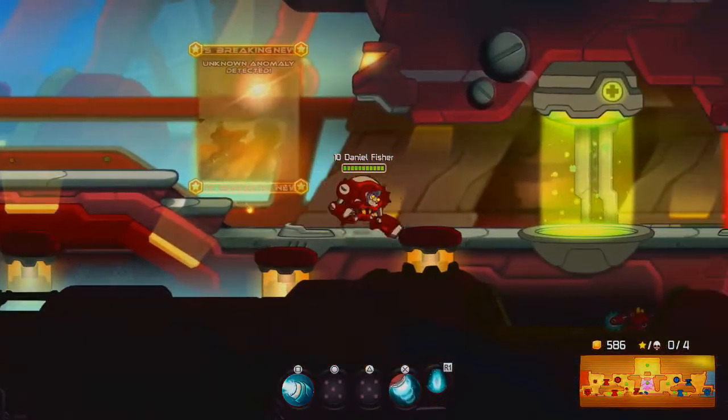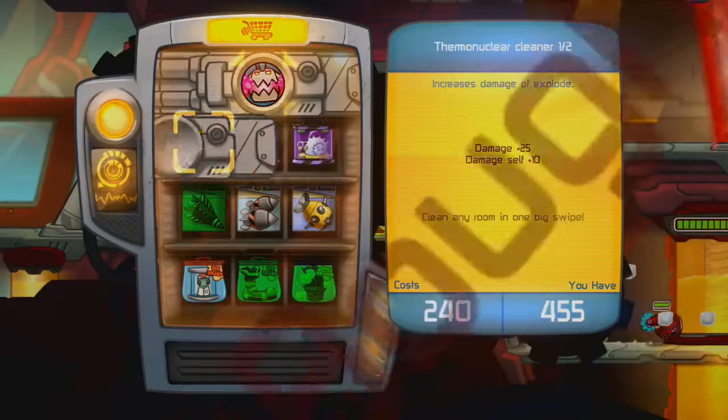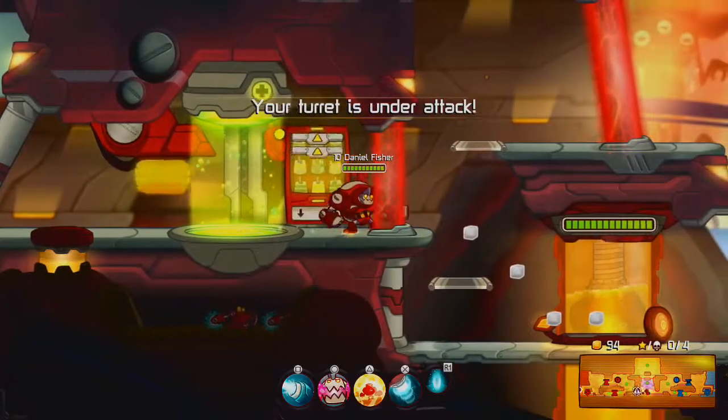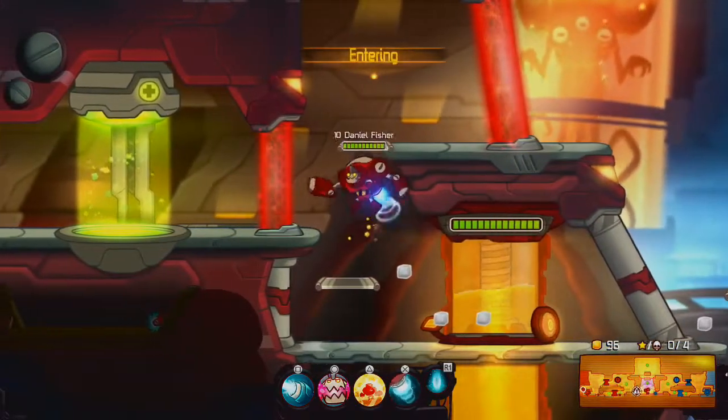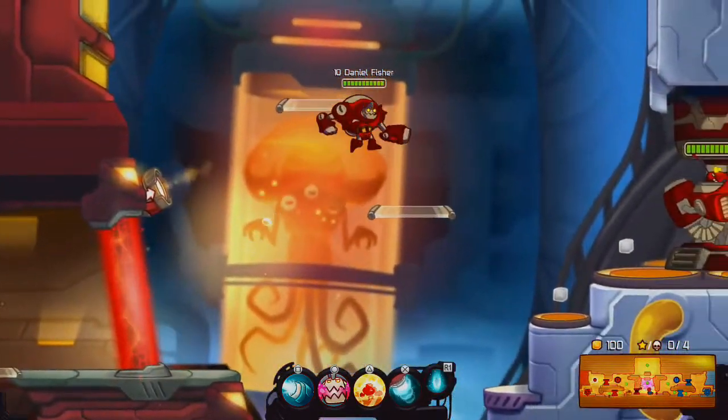At the bottom of the screen there's the user interface. In the centre you've got a hub, and if you upgrade your character — which I've just done — you can see I've put two more powers into its slots. These powers can be used with the triangle, square, X, and circle buttons.